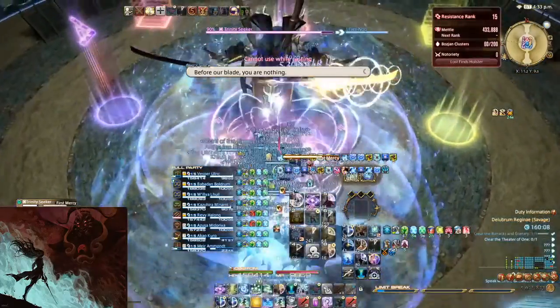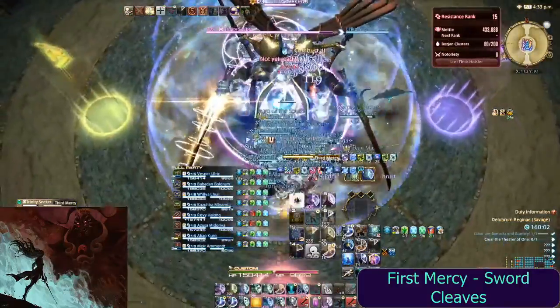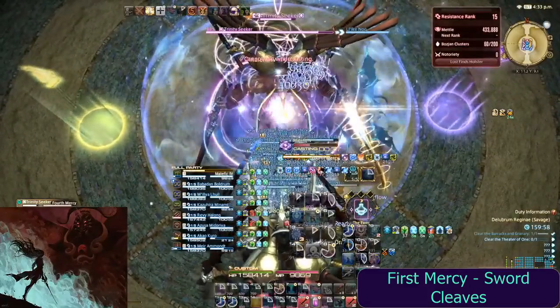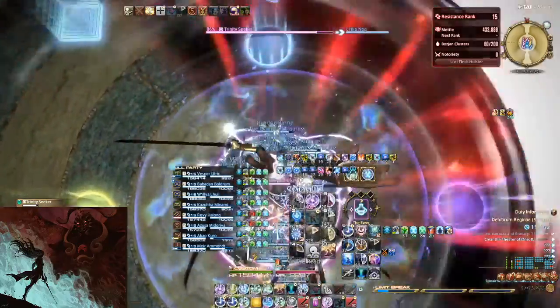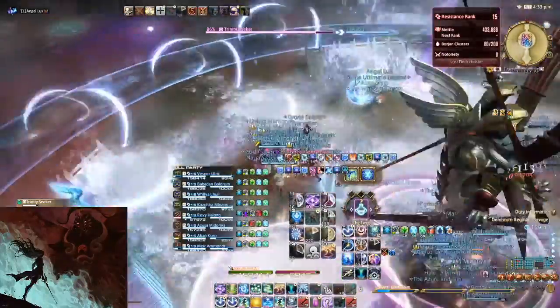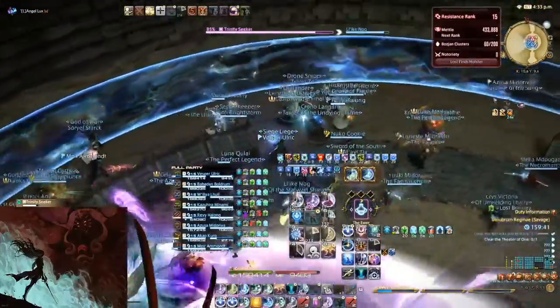With the cast of First Mercy, Second Mercy, Third Mercy, and Fourth Mercy, each sword that Trinity Seeker holds will in turn begin to glow. The boss will cleave the half of the arena in the order the swords glow. Dodge these cleaves and then prepare to look away from the orb that spawns, as this uses a gaze attack. Dodge the icy grid that appears below and make note of where the flower puddle spawns — it will grow bigger, so make sure you are not inside it when the mechanic resolves.